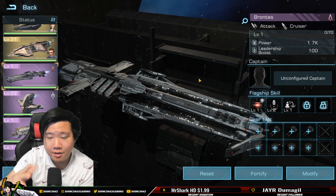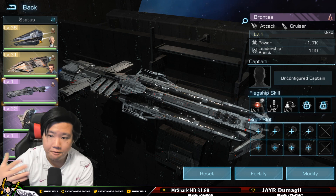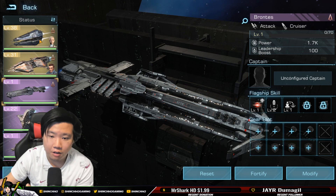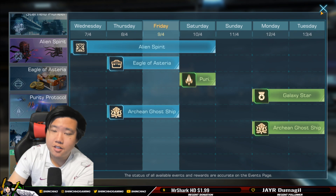Brontes is a wonderful ship and will be my next one to work on. Once I have Brontes maxed out, I probably won't go for the Cyclops — I'll focus on a different legendary. Right now my sole focus is Hades and Artemis since I've already invested in them. My number one tip: focus on your flagships one by one. Don't spread yourself too thin, or your overall power will be much weaker.